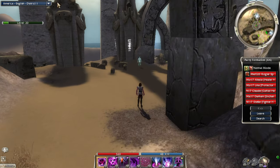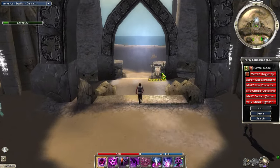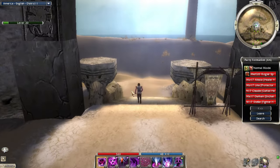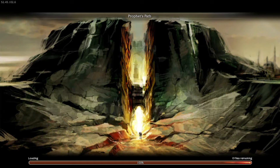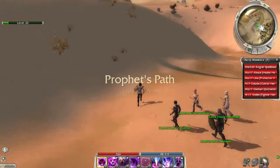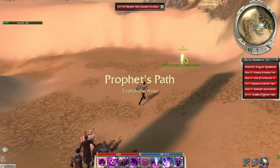Our skill bar is set, let's do this. The first area is called... Hero's Audience, I think. I briefly glanced at where to go — I know the basic direction, so we should be able to get there.